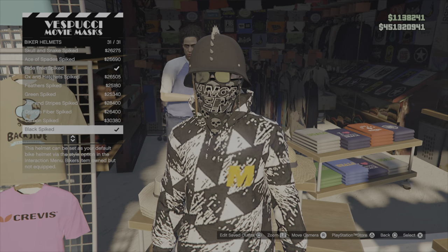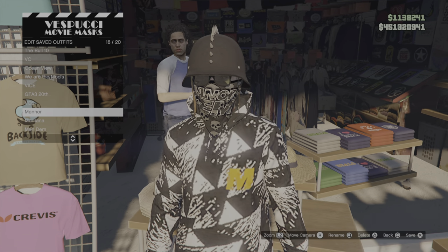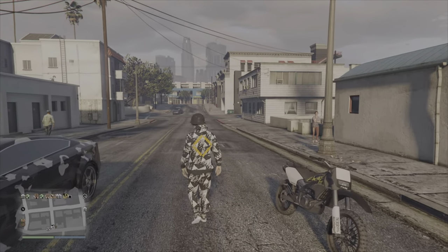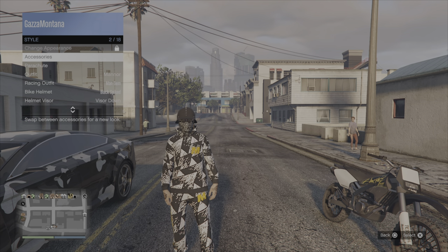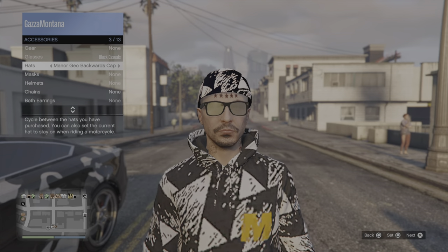Save this outfit — call it whatever you want; we called ours 'Mana' since we're going with a Mana tracksuit and Mana face bandana. Now go and stand in between your personal vehicle and your CEO Sanchez, then go into the interaction menu, go to Style, go to Accessories, and pick whichever hat you want to merge with the bandana.